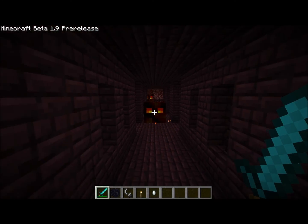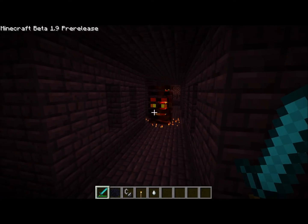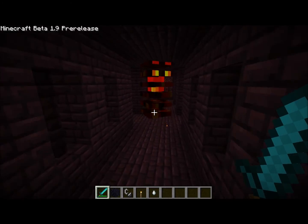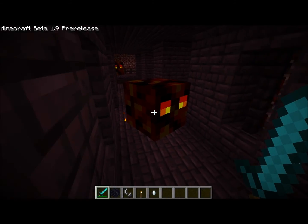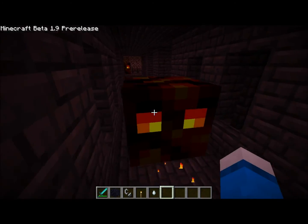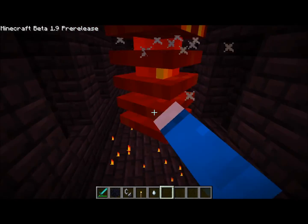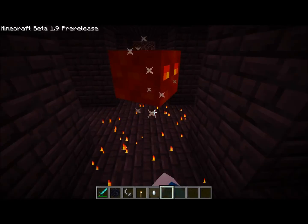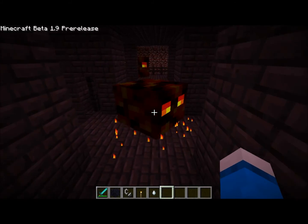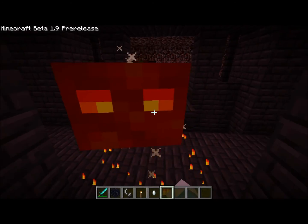Hey guys, I found the magma cube. Look, it's like a nether slime. When he jumps, he uncoils like a little worm. I don't know if he divides into little slimes or little magma cubes when you kill them. Let's see. Could go hit it like a boss. I don't know if I use my diamond sword if it'll kill all of them.